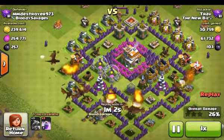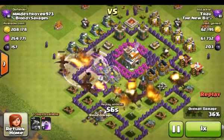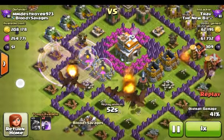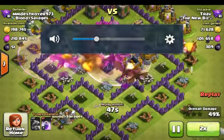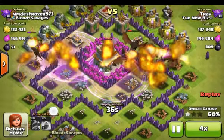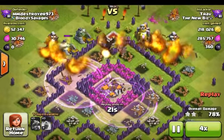This is the three rage spell strategy I was talking about — it gets troops to the air defense quicker. If you have dark spells you'd use the haste spell instead. They run much faster than with rage spells but the damage doesn't increase. The attacker hates all the dark spells though. Base destroyed in like seconds.